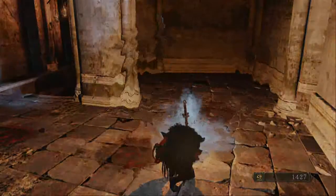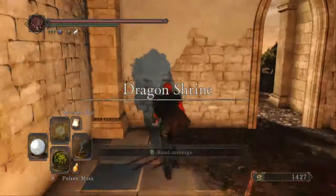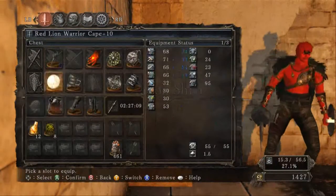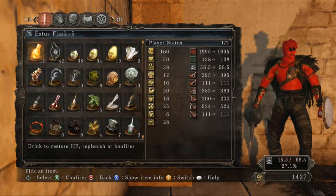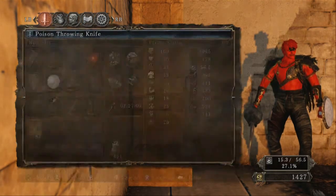The little tournament area where I got all these cracked red-eye orbs is a real pain in the ass to get through. There's a lot of people in there and a lot of them are the cheapest builds they can make so that they can win — like all poison, invisible rings, bullshit like that.